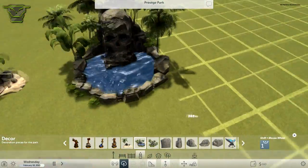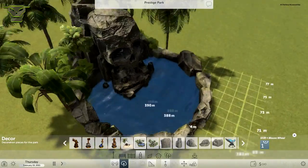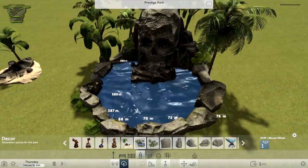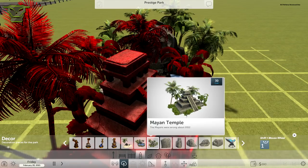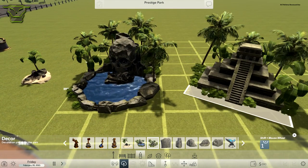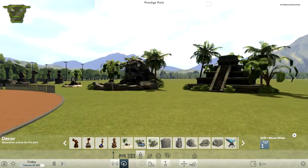We also have a skull face — it's a pretty cool one, it kind of feels like a fountain. The water in this thing is actually pretty nice, although some people say it looks like blue liquid — but the water in this game is still a little unconventional, a little weird. We also have a Mayan temple which looks very nice.